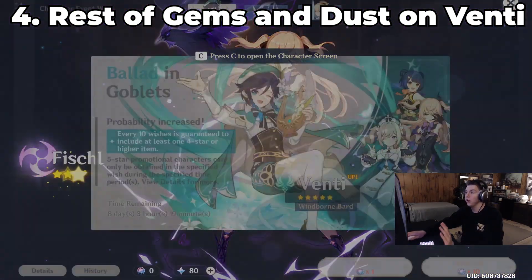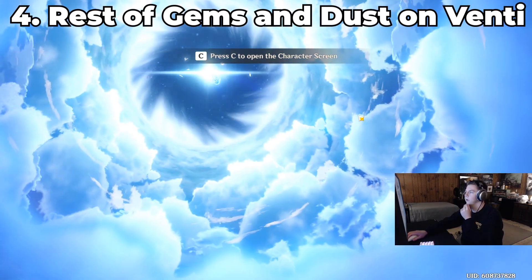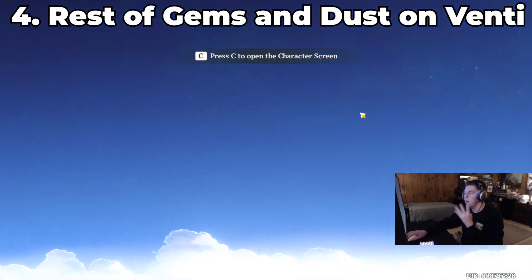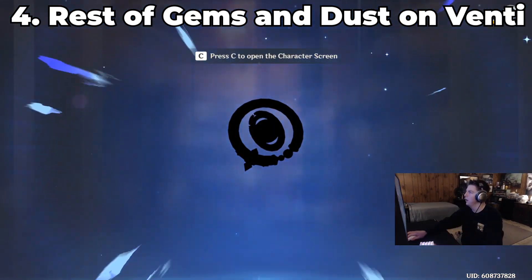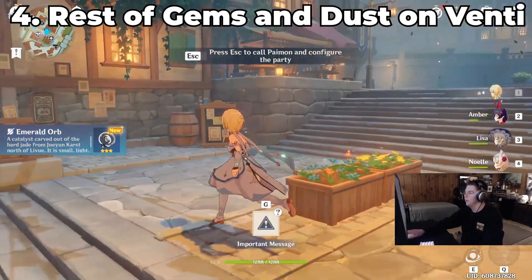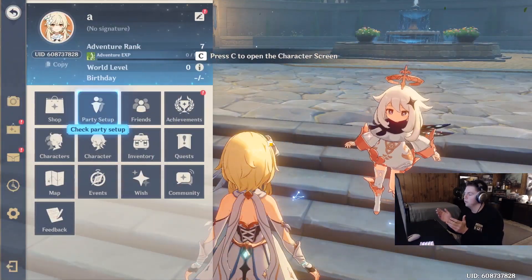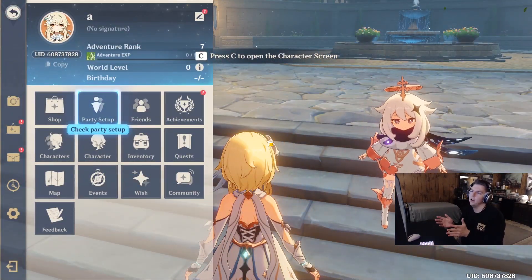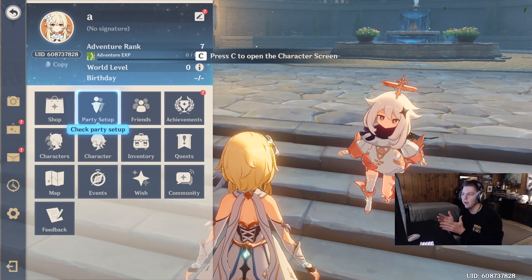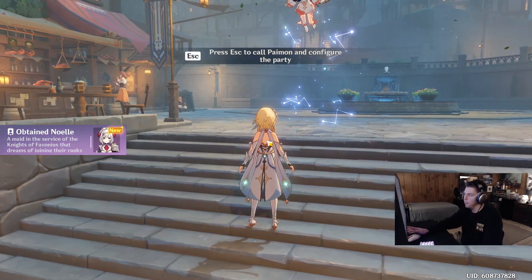Use two more rolls here with the Primogems you have left. Remember literally anything can happen - I just got Diluc again, but that doesn't mean your next roll can't be great. I'd buy one more Acquaint Fate. Eventually you'll be able to get enough Stardust to buy everything depending on whether you get duplicates early. We have one roll here - got a purple. We got Fischl! This is a fantastic account. Then one more roll - got Fischl, Diluc, Xiangling, cracked out Barbara. That's four great characters. This account may be it.